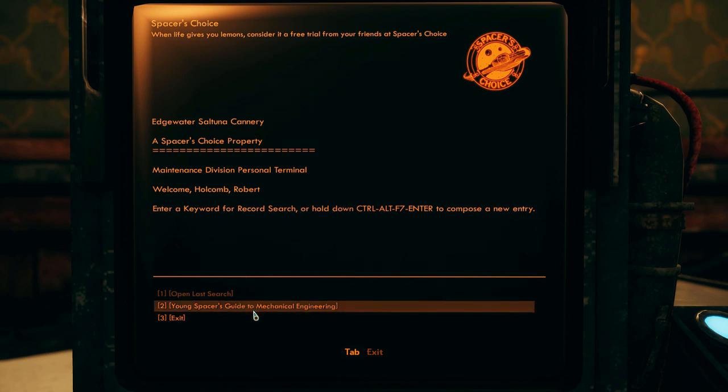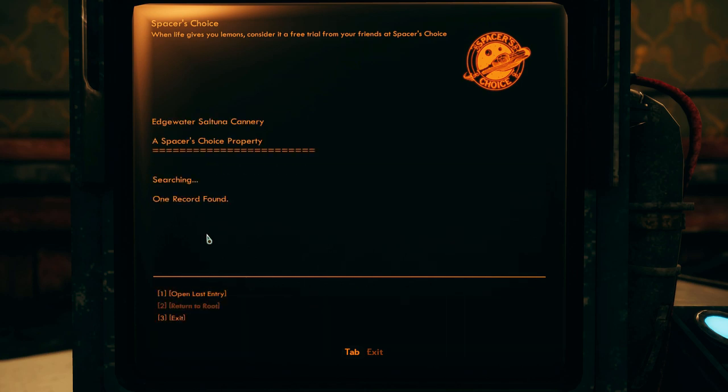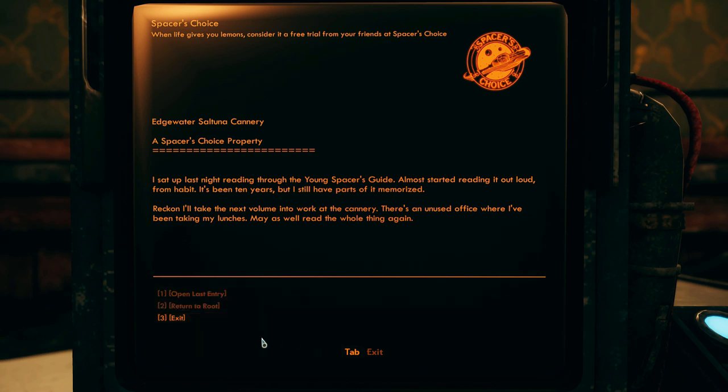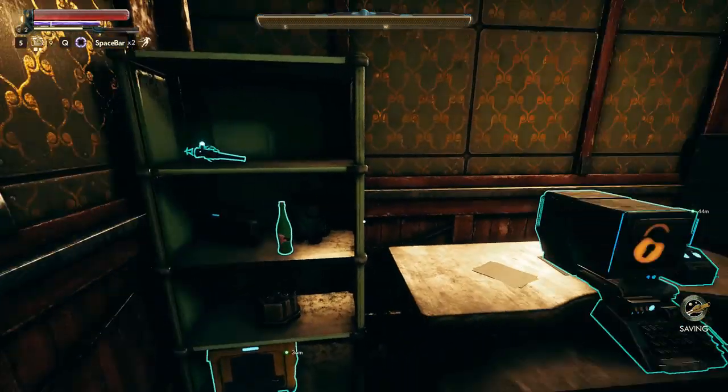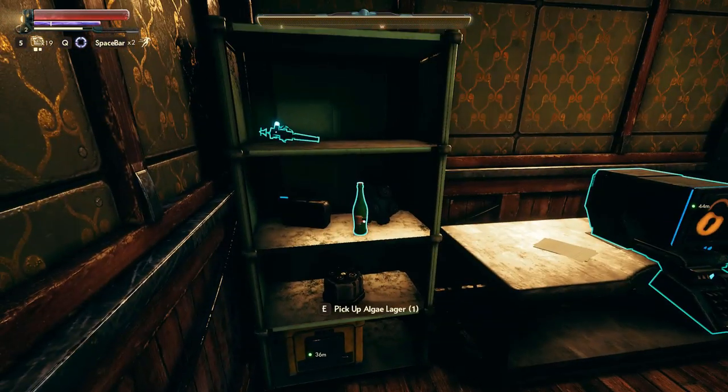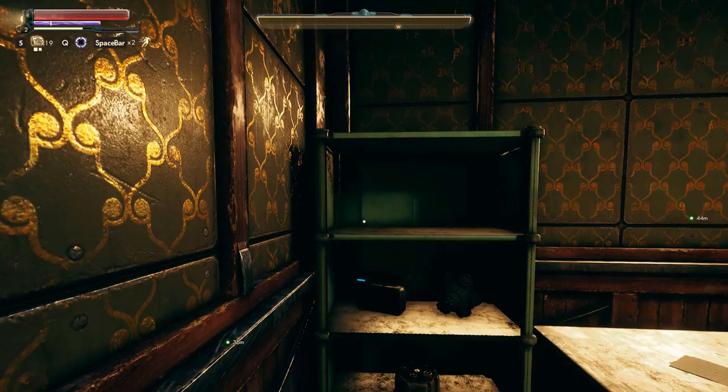'They tell me her birthday will be set on the date she's legally delivered to you. She was actually born on July 7. Make her feel special when I can't. She liked it when I sang to her - it was the only time she stopped crying.' Young Spacer's Guide to Mechanical Engineering - one record found: 'I sat up last night reading through the Young Spacer's Guide. Almost started reading out loud from habit. It's been ten years but I still have parts of it memorized. Reckon I'll take the next volume into work at the cannery.' Maybe this is Parvati's place - that's why I can take things.